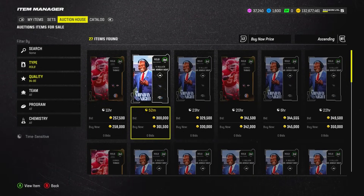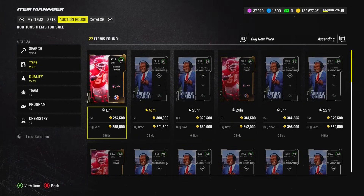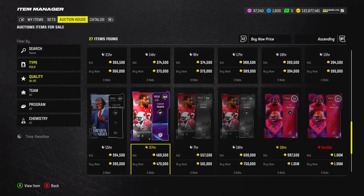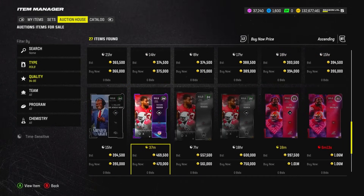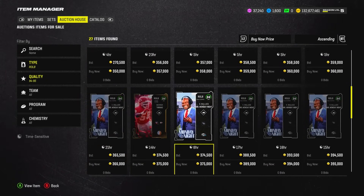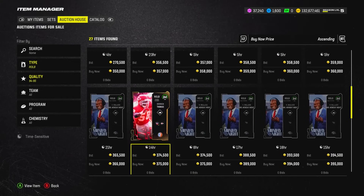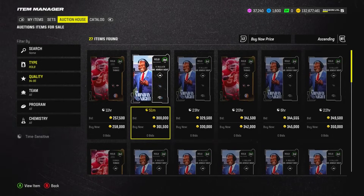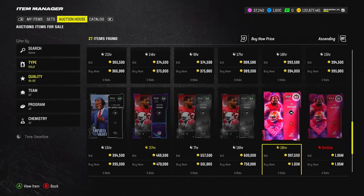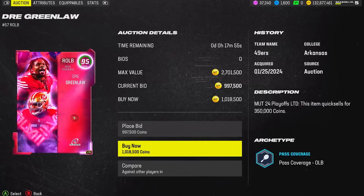At right outside linebacker there's not a 96 overall, but you almost need players that aren't superstars on your team because when that second contract comes up you don't want to pay everybody. Leo Chenal flies under the radar and helps us save money so we can re-sign guys like Chris Jones. Also checking Drake Greenlaw and Keith Bullock — there's no Super Bowl option for right outside linebacker, so we'll take the highest overall available: Drake Greenlaw at 1 million coins.